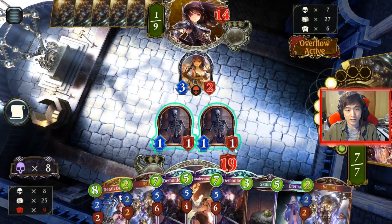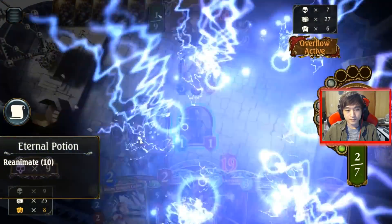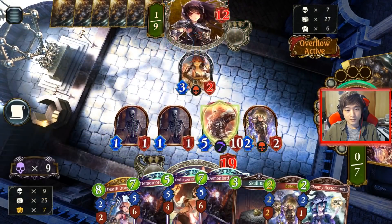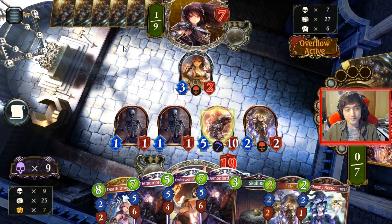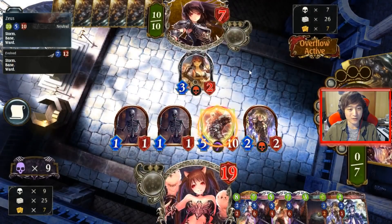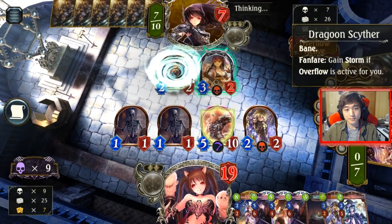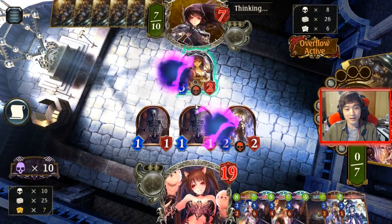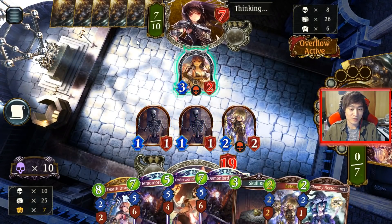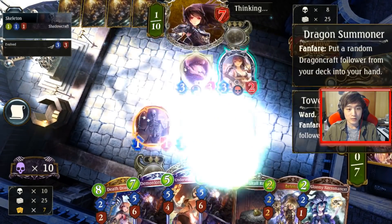I get Zeus here. It's quite nice because Frenzy Drake — I guess I could have traded both to play around Frenzy Drake, cause he could trade in, draw a card, play Frenzy Drake, clear everything. But Sizer is more likely — I guess this is about equally likely for him to have. So if they're both equal chance that he's going to have a clear from my Zeus, I might as well just go for the 2 damage.